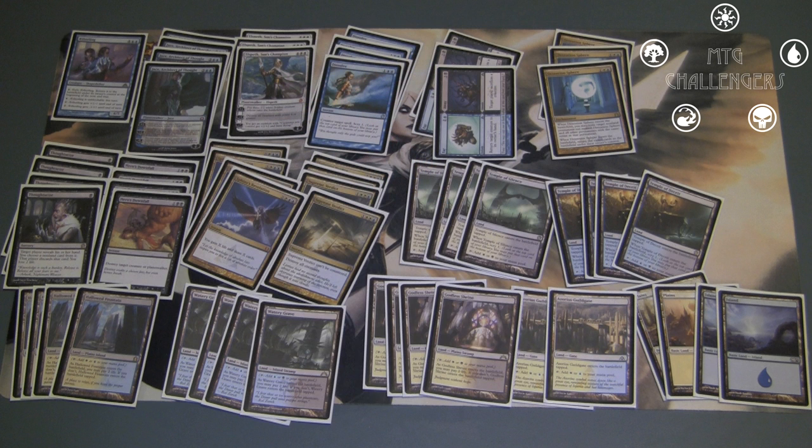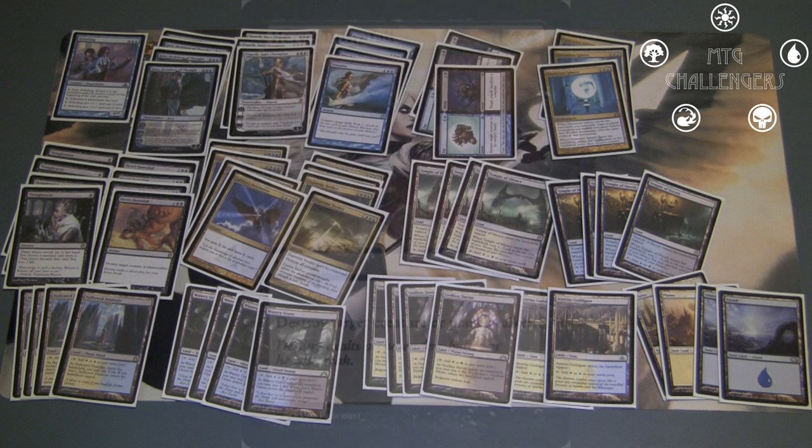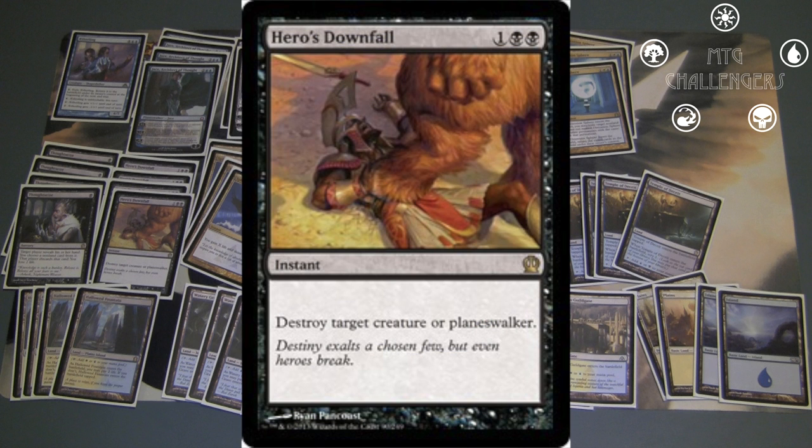Moving on to the bulk of the deck, I decided to play four Thoughtseizes. It's risky in a deck with no basic swamps, but the life loss is usually worth it to take away something scary from your opponent. Four Hero's Downfall has become pretty standard in most black decks, and I don't deviate from that number here.